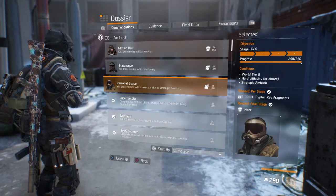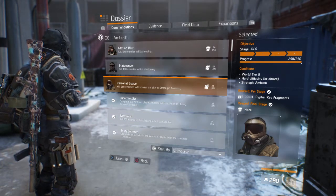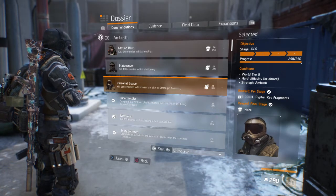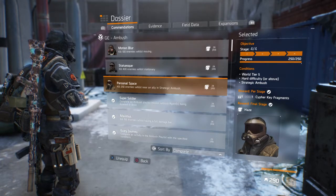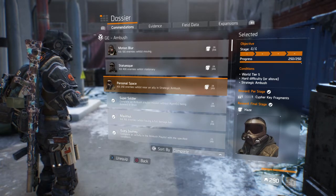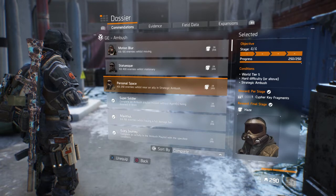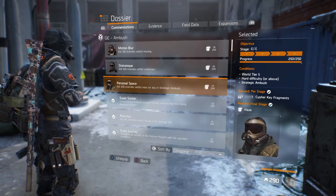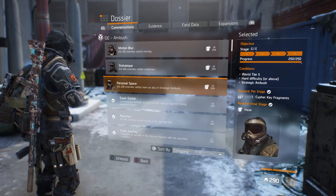For Personal Space it's going to be a little more difficult — you need to have a second player with you. You need to be in a group with at least one other player, and they need to be within a close distance to you — practically side by side — so kills count. On Strategic Ambush, being close to a squadmate causes damage over time, so that's another reason to use a striker build with a support station for the health bonus.